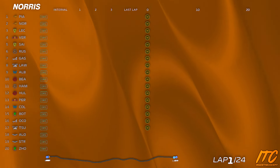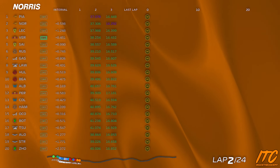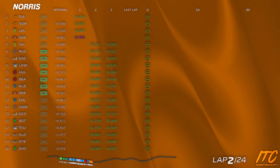Last car approaching the grid. Target OK. DRS is enabled. 0.6 ahead, 1.3 behind. Suggest Red A6.